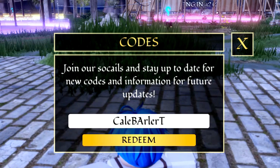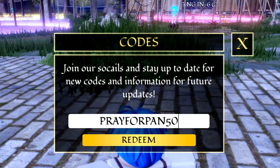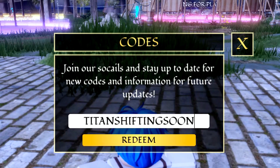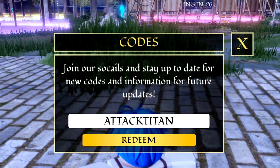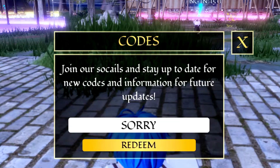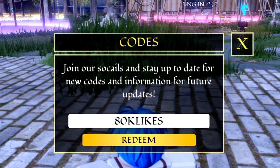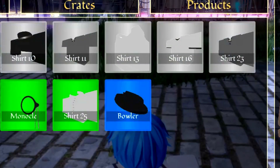Next code is 'iron yeager' — redeem that. Then 'kayle barler', then '4pan50', then 'abnormal vaults', then 'titan shifting soon'. After that we have 'attack titan' — redeem that one, but it's actually expired. Quite a lot of these codes are expired, which is pretty weird. But the code '80k likes' should still be working as that is a milestone code.